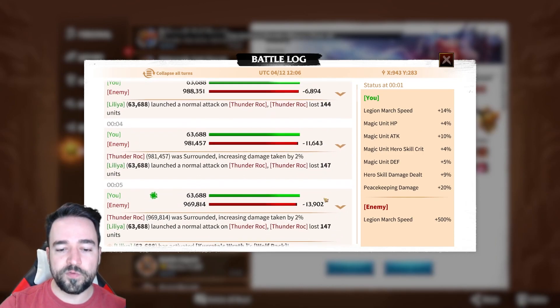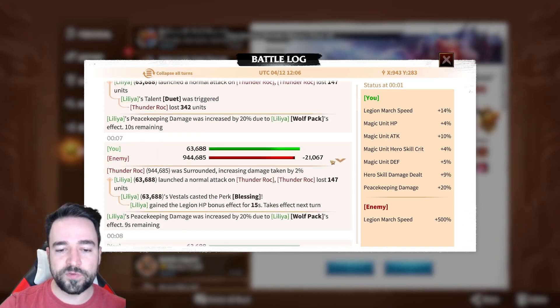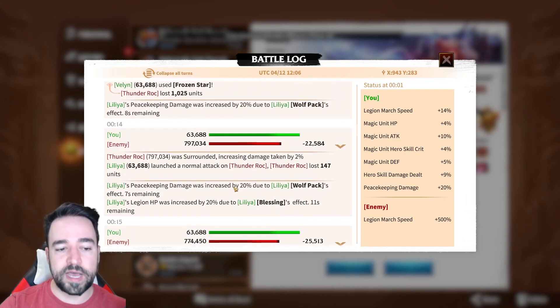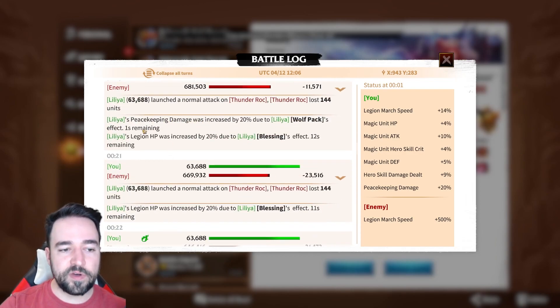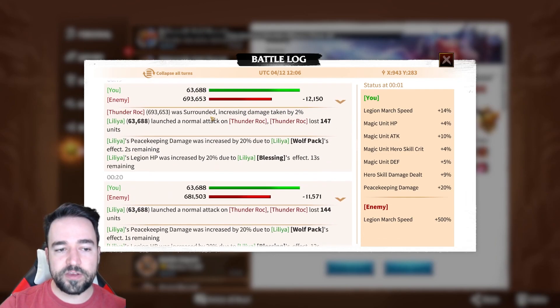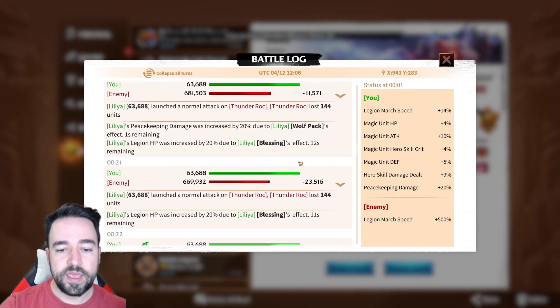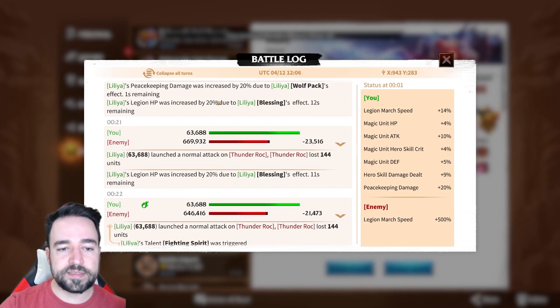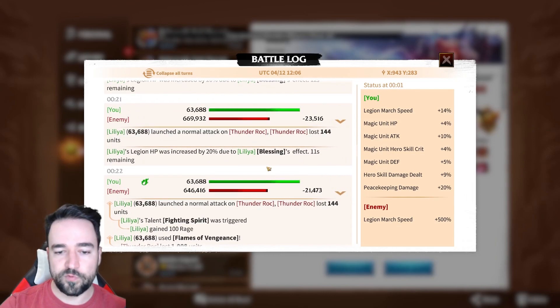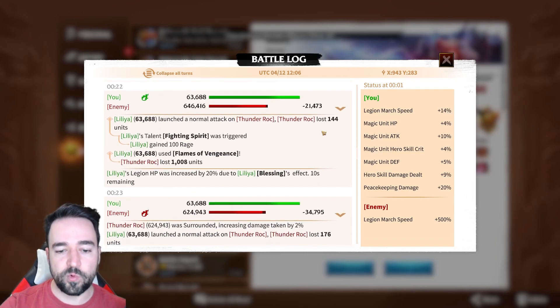144, 144, 147, and I have the buff — 147, 147. If we go all the way up to when the buff runs out — peacekeeping buff, one second — here I'm doing 144 damage again. It varies because of the surround or not, because in this fight you have to move around a lot. With the buff: 144. Next turn without the buff: 144. Next turn, still no buff: 144.